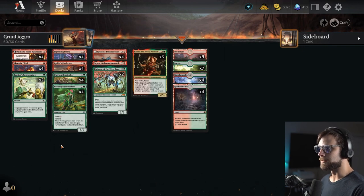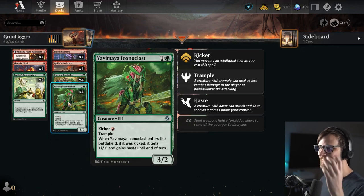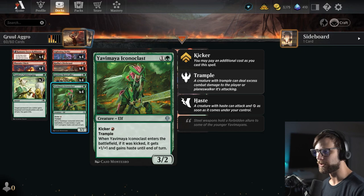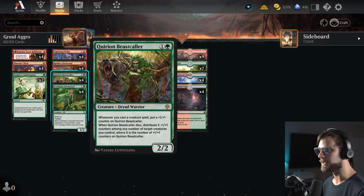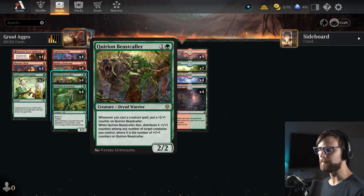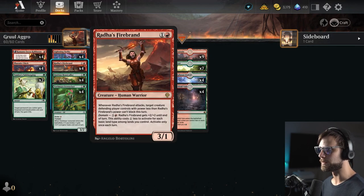Tamio's Safekeeping is just to keep everything safe. We have the Yavimaya Iconoclast, which if we can kick it will come out big — and ideally we can get some counters on it with things like the etching or Partners. Quirion Beast Collar is one of the best two-drops right now in green, in my opinion. It's definitely going to eat removal spells pretty quickly, but it's definitely a powerhouse card for us. Radha's Firebrand is also quite good — good value, 3/1 for two mana, very powerful.